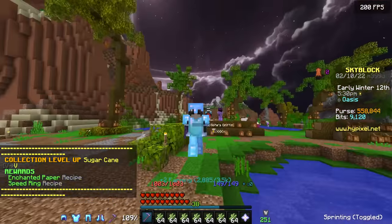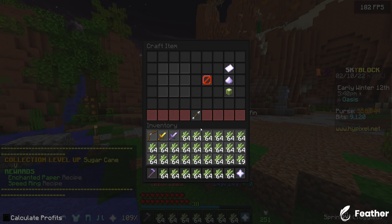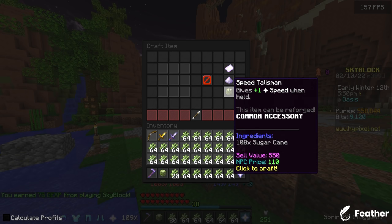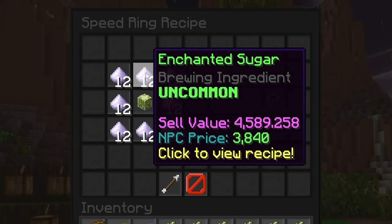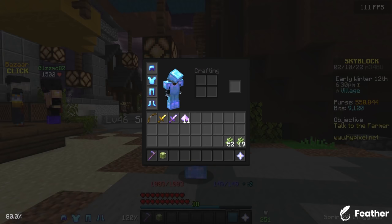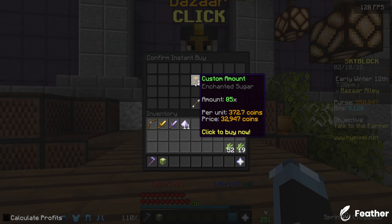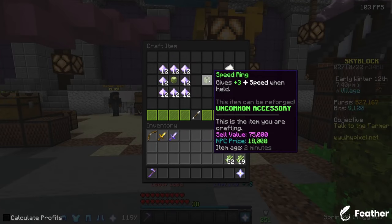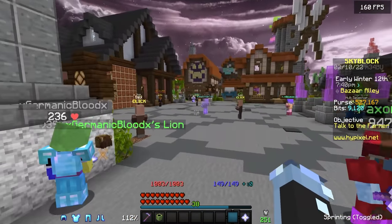That actually didn't take very long at all, so I can go ahead and craft the speed talisman. The speed talisman is ridiculously cheap, but to craft the upgraded one — the speed ring — I'm going to need about a stack and a half of enchanted sugar from the bazaar. In total I only need 33k, which is really cheap. With that I can craft the speed ring — it doesn't give any useful perks, but it's another uncommon talisman.